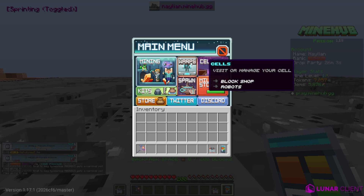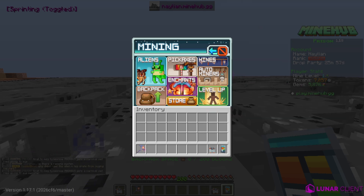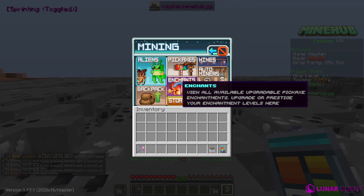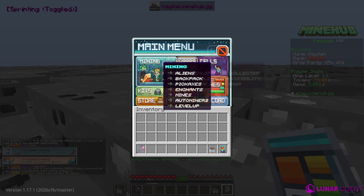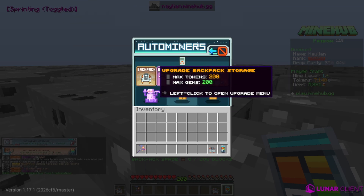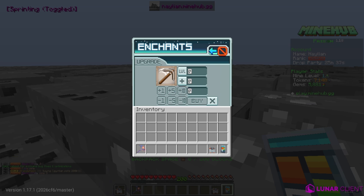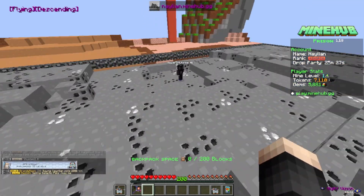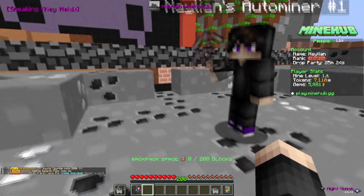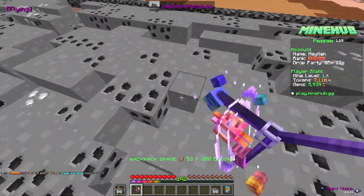Main menu options: discord, mining, auto miners, level up, backpack storage. We need to collect whatever the auto miner has. We didn't upgrade our auto miner's pickaxe efficiency, so let's do that now — let's give him efficiency 30. There he goes — he should be going a little bit faster now. Let's just keep going and try to level up.